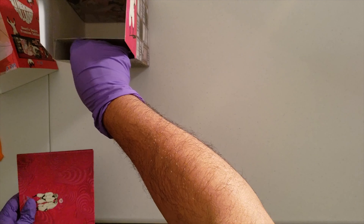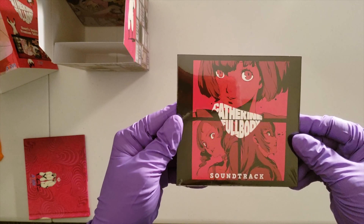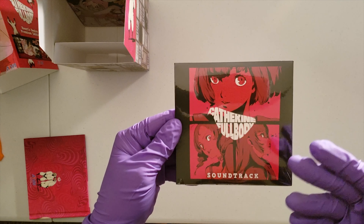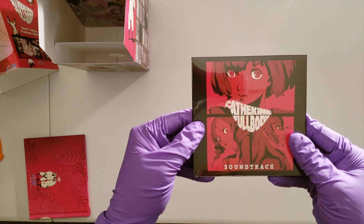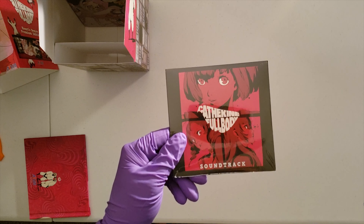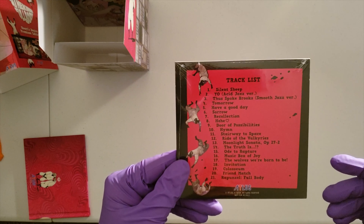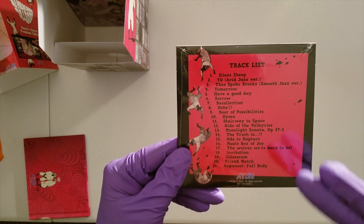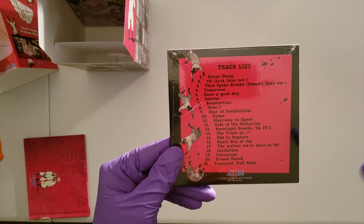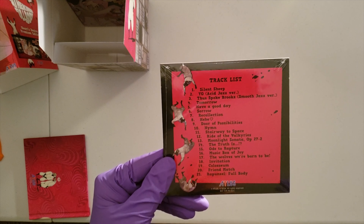This is the Catherine Full Body soundtrack. No point in opening this because it's not a jewel case — it's a straight slipcover soundtrack. With all the other soundtracks I get that have slipcovers, I can probably find this somewhere else, so I can't justify opening this. Here's the tracklist on the back — it's 21 tracks. This game has really, really great music, and if it's anything like the first one, it has great music. Hopefully they kept some of the same tracks and added new ones.